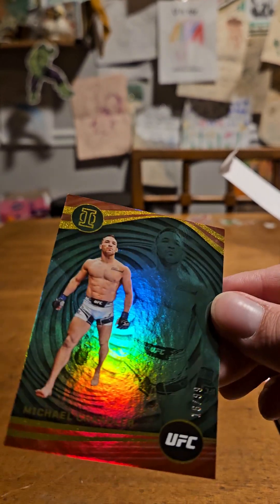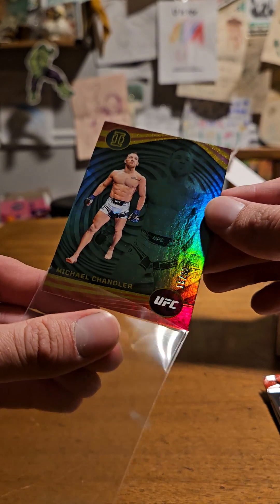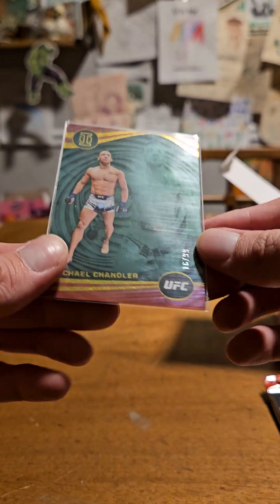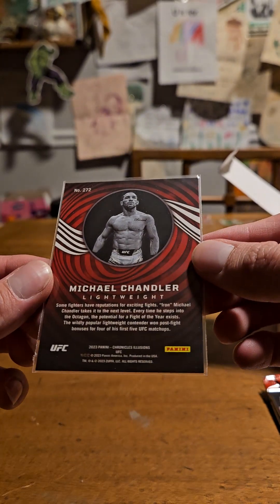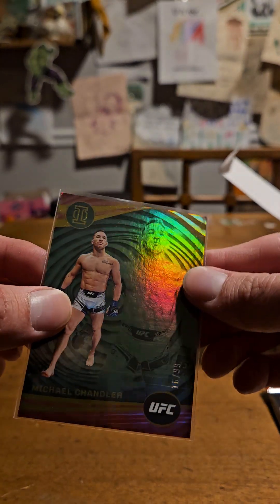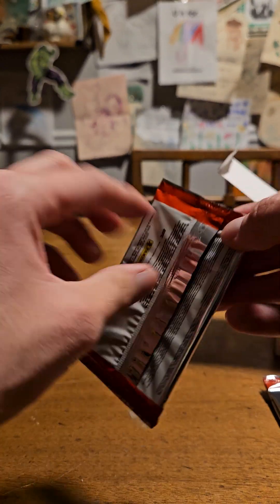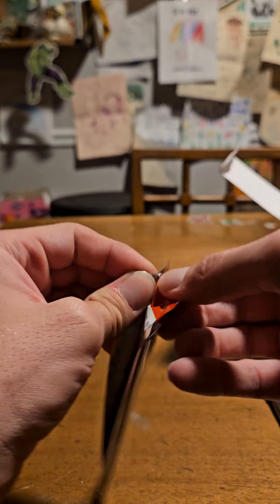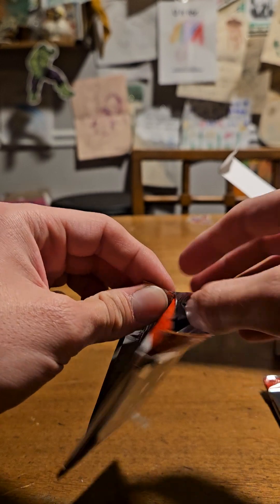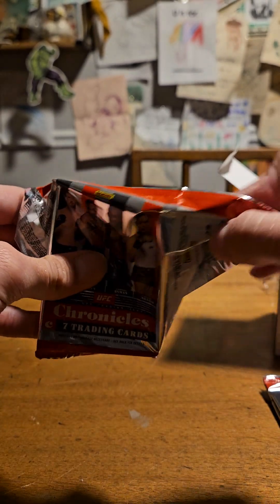That's what I mean — what do I call this? It's just got a big eye on it. Chronicles is the set with a million different parallels, of which I know the name of none of them. I think I see a print line — I'm not sure if that's on the actual card or the sleeve I just put it in. So that's two numbered cards, which is better than any select box I've gotten so far.